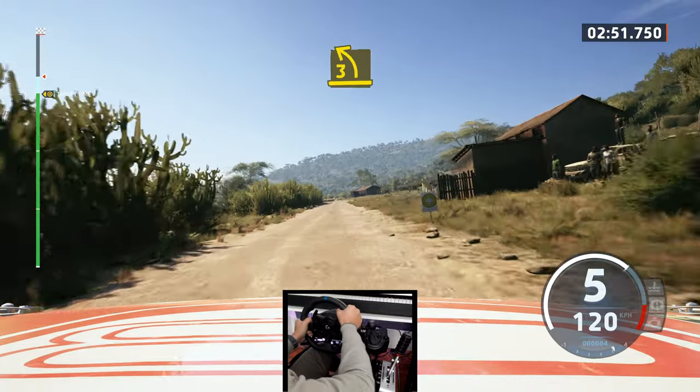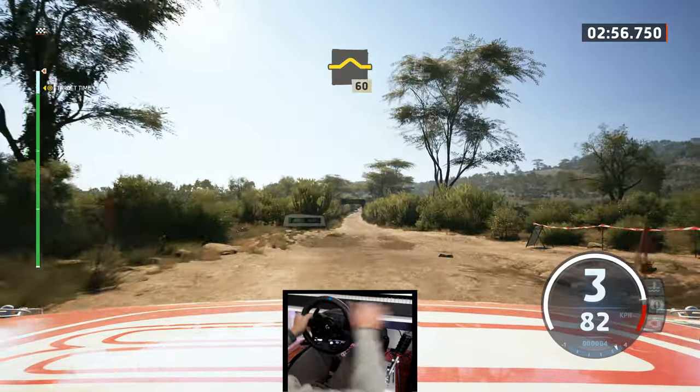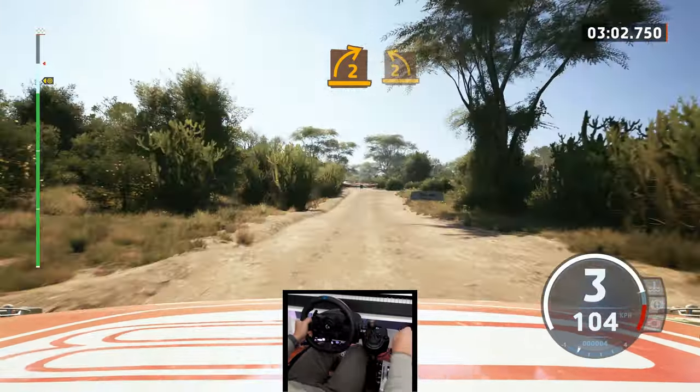3 left, cross junction, bar bump, 60. Slight right, 100. Turn, 2 right, short, into 2 left.